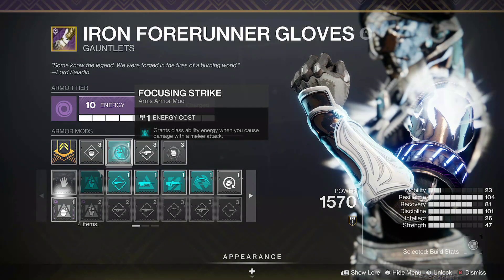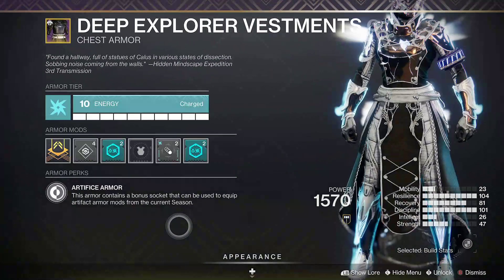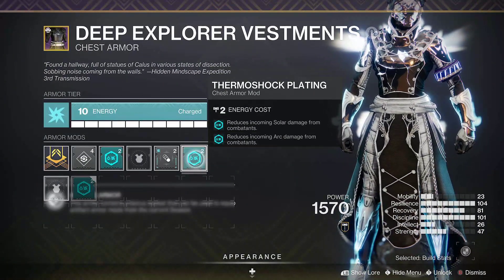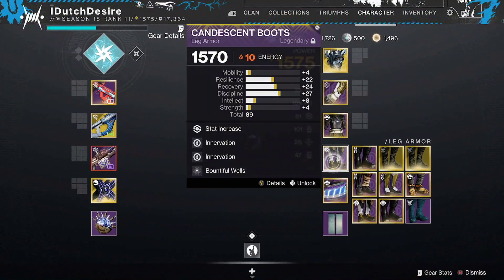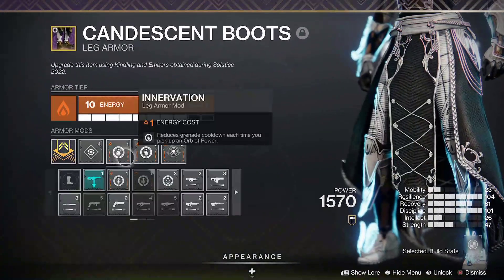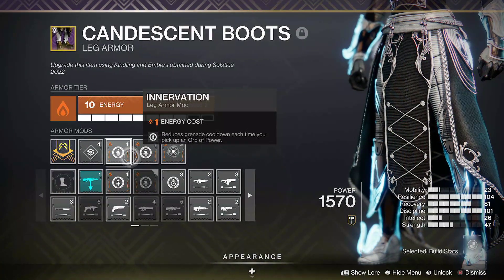It's really nice. I have my chest on Arc with Thermoshock Plating twice and Seeking Wells. My boots are solar and I have double Innervation, so we get really reduced grenade cooldown if we pick up wells.